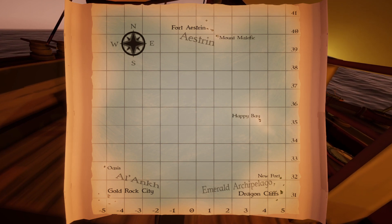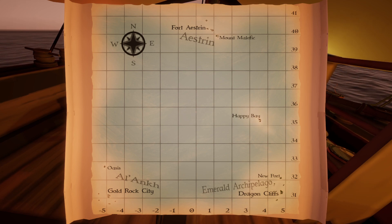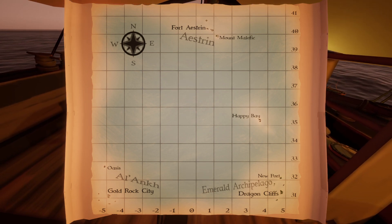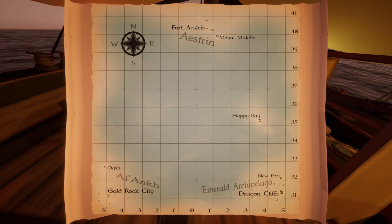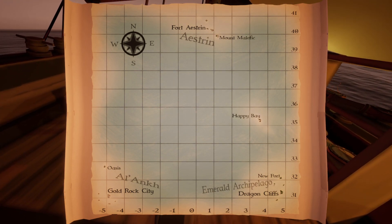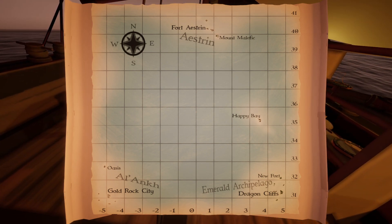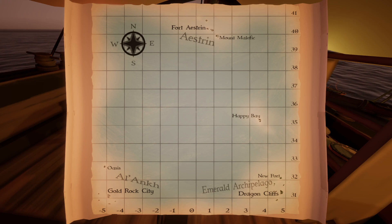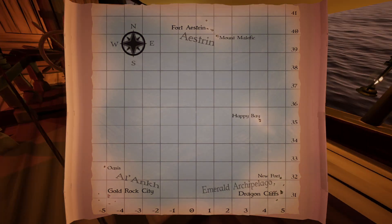Up to the very north you've got Fort Astrin and the Astrin region. To the far west you've got Gold Rock City and the Al-Ankh region. The world map is actually a little bit bigger — it's around 3 longitude and 27 latitude, which is not even on the map where the Firefish Lagoon is. So there's even more content that's not on the map. There's even another island way, way off to the east called Kronos.